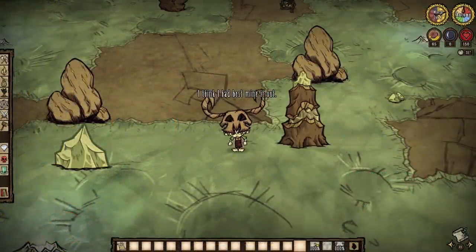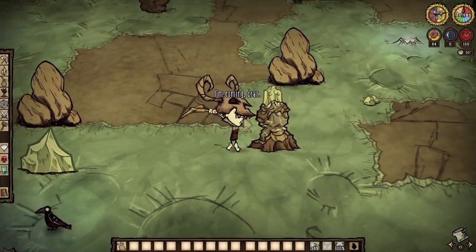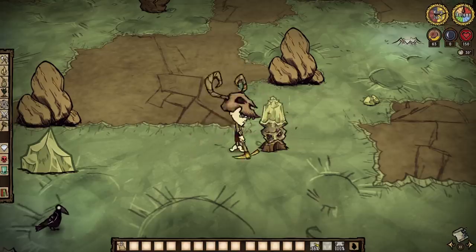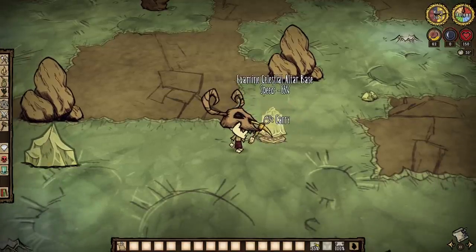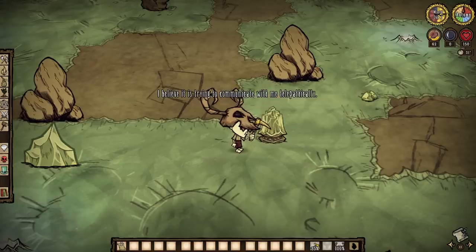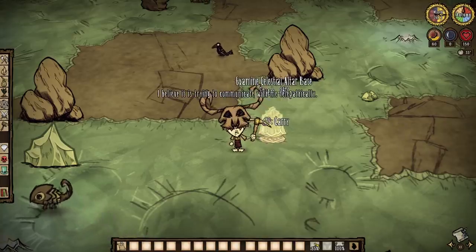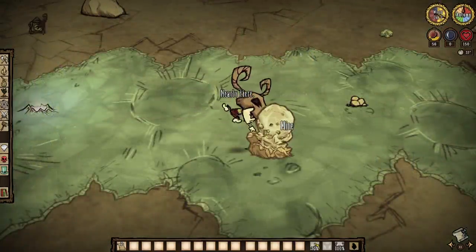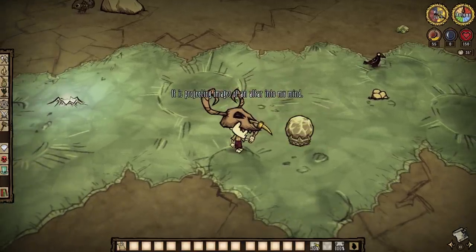Once you do set foot on these celestial beaches, you'll want to head to the celestial mines to find things called inviting formations. There are three of them, each containing a piece of the celestial altar. Note how your characters will actually react as they go about mining them — it's like they're being called to do so. The celestial altar base comes first, and next comes the celestial altar orb, also found somewhere within the lunar mines, so keep an eye out as you're roaming about.